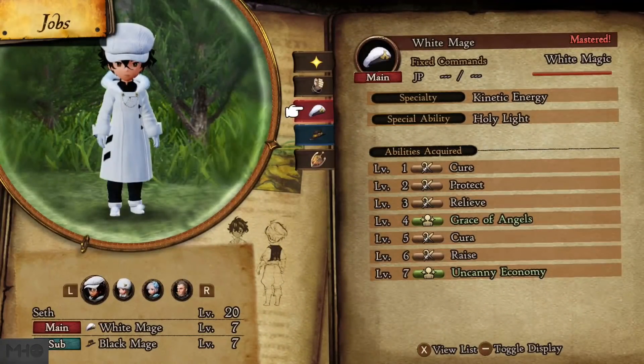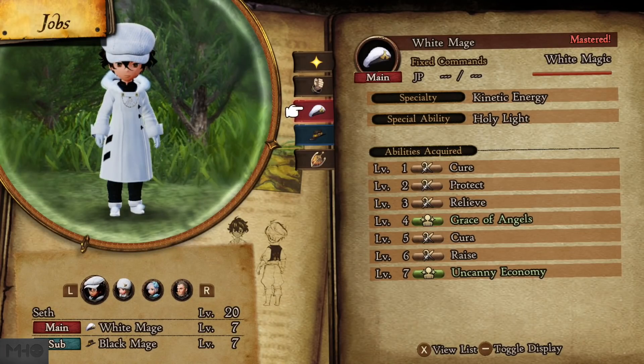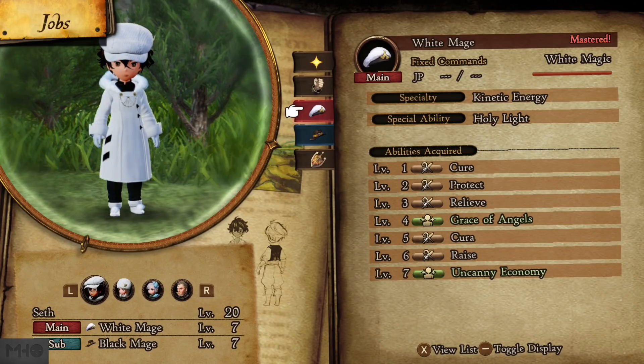For jobs, we're running Double White Mage, Sub Black Mage on both Seth and Gloria. Realistically I'd like Seth to be a Monk to use Eternal Inferno, but my reasoning is sound. With Uncanny Economy — which I'd consider mandatory for Black Mage in the demo — it lowers MP cost by 20%, which is pretty massive when you're casting magic a lot. Because he's Sub Black Mage, he has access to all the spells. Most importantly, making use of the Kinetic Energy specialty, which allows basic attacks to restore MP. I have a bunch of Aethers, but this should make MP easy to manage throughout the dungeon.